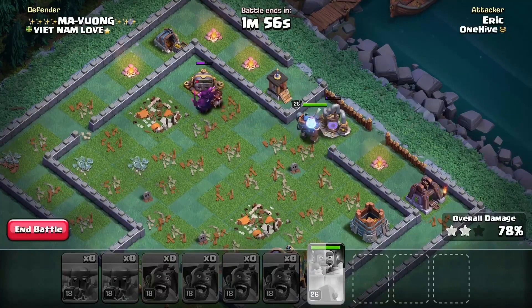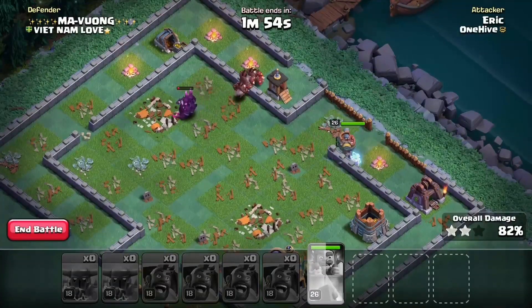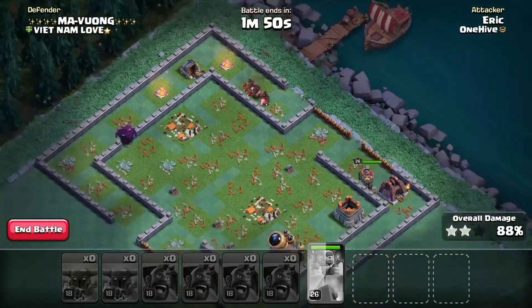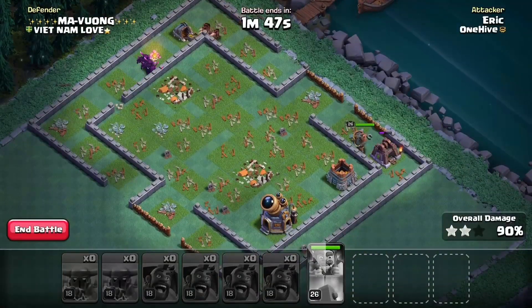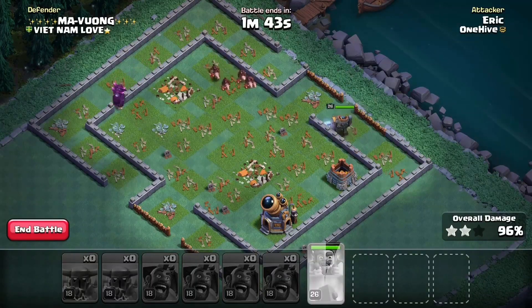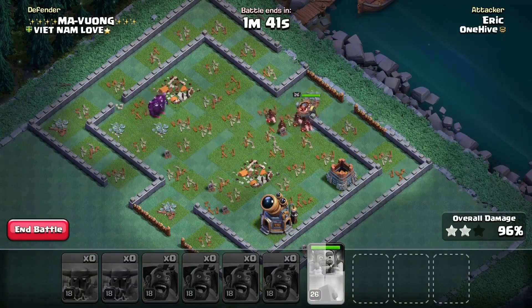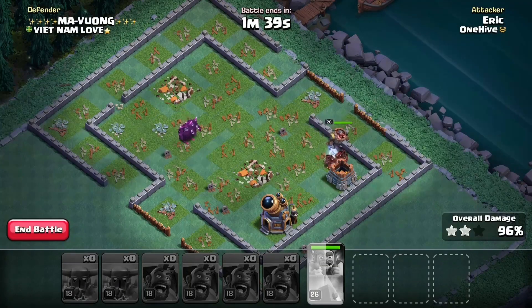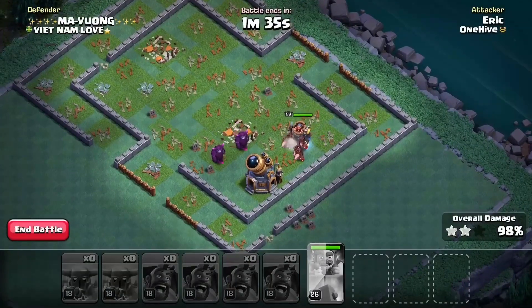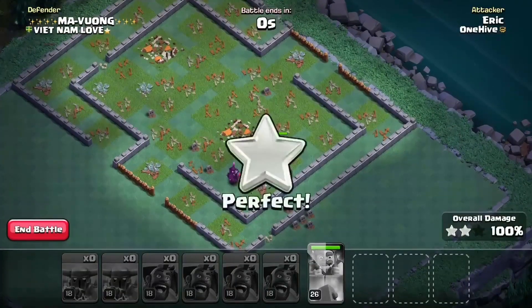That's a three-star! An easy three-star right there. Hog Gliders are very, very powerful - probably the strongest Builder Hall 9 strategy. You just have to be really careful; they do have that chance of a one-star if you don't get the Pekkas or the hero to go for the Town Hall and you don't end up getting the three-star. So be very conservative with that and bring in as many triples as you can.